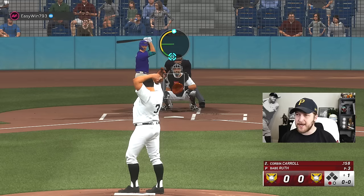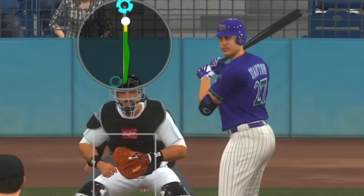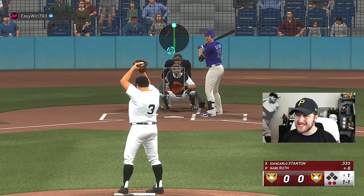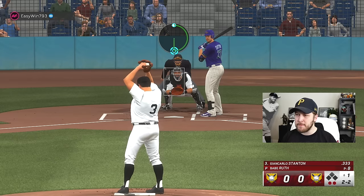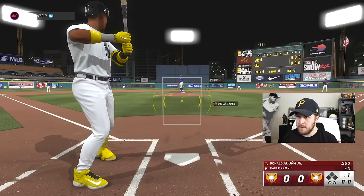We are the home team so you guys are gonna get an early look at Babe Ruth. We strike out the first hitter. The sinker plus the new lefty animation for pinpoint is going to be pretty difficult. Willie Castro is looking like Adrian Beltre. We've got to be super careful with Stanton because he has over 100 contact and over 85 power.